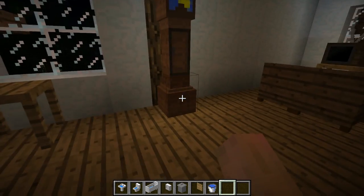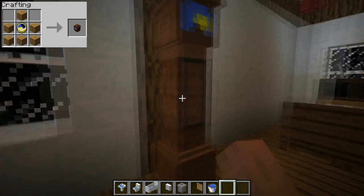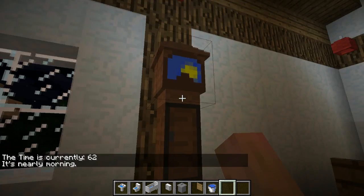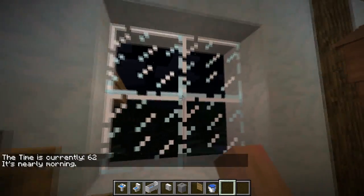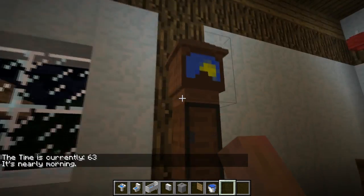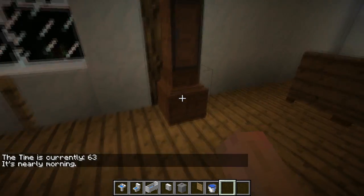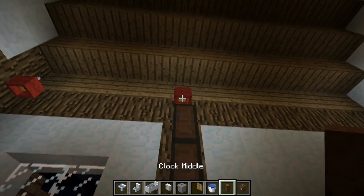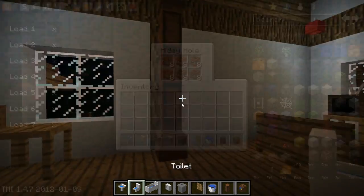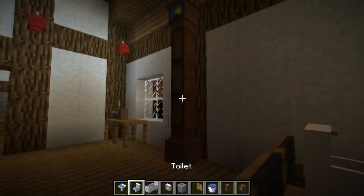The next one is the grandfather clock, which has two different functions. If you right click on the middle bit, you can have a hidey hole — which I've got my TNT in, because everyone knows you put TNT in grandfather clocks. And if you right click on the top bit, it tells you what the time is — although it does say 'the time is currently 62', which I don't really get. It's probably some Minecraft time units. It does tell you it's nearly morning, so that's kind of useful. The grandfather clock is made up of three different segments crafted separately, and you can stack extra pieces to make it really tall.